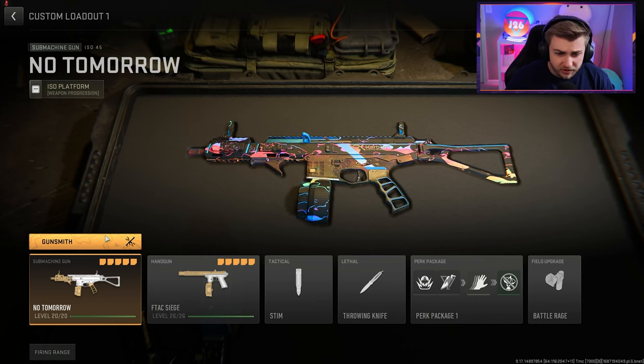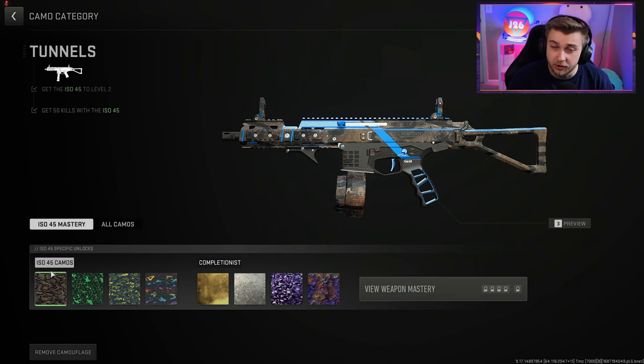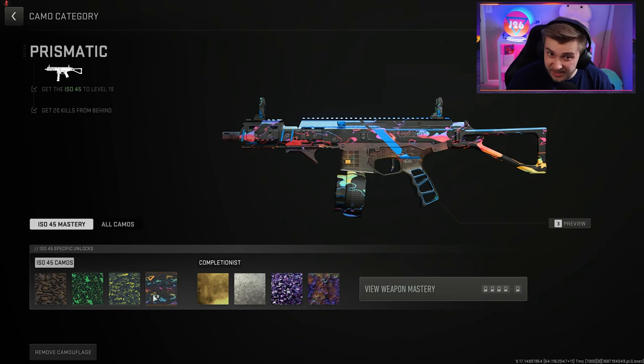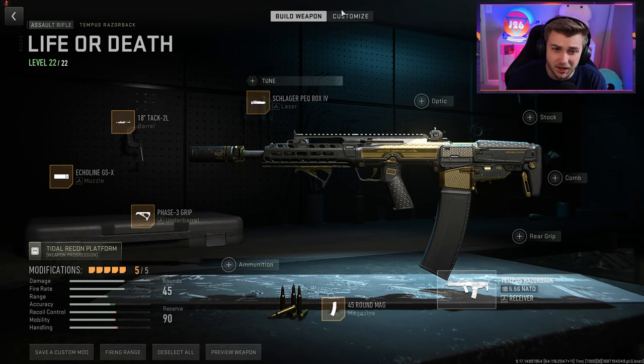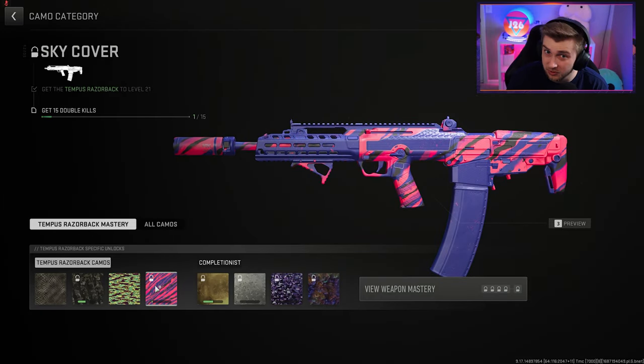They added 13 new camos with the Season 4 update and they might be some of the best we've seen yet. Every time they add a new weapon we get some new camos for it, like on our ISO 45. The best camo out of this is the prismatic and we already got that unlocked - we already got the ISO 45 all the way up to Orion. But today we're going to be getting our Tempest Razorback all the way up to Orion as well as unlocking some other camos along the way.